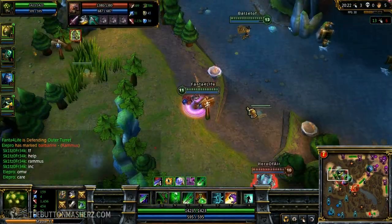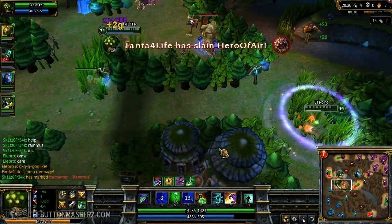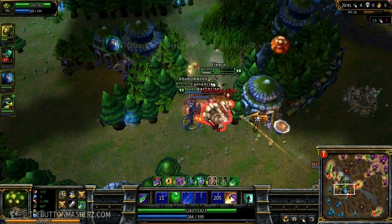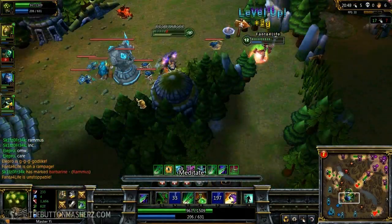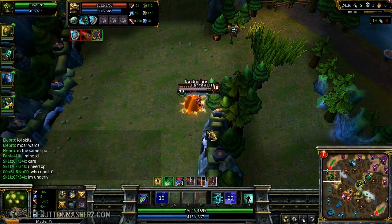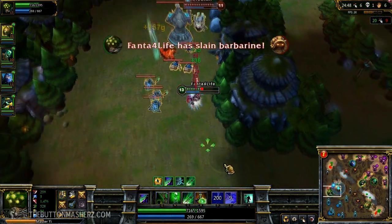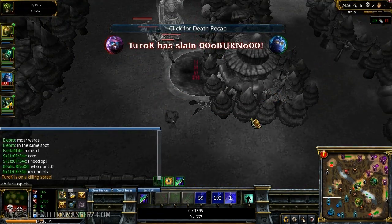Another teamfight — Kog'Maw goes in to help his team and me and TF cut them all. Even with flash he's not able to get away. We head over to help Akali kill Rammus, but there's three of them and three of us. We finish off Raghav, kill Rammus, and I meditate and we head out. Then 1v1 with Rammus — his team looks like they might be coming but I go in anyway. Ghost, E, and my ultimate, and I take him out quite quickly with three consecutive crits. I get out with half health but Malzahar is right there, and even with Shen's ult I'm not able to survive. Shen also unfortunately dies while trying to help me.